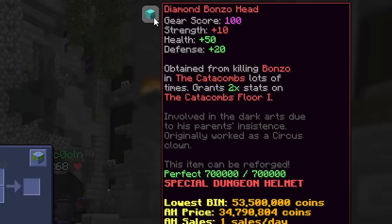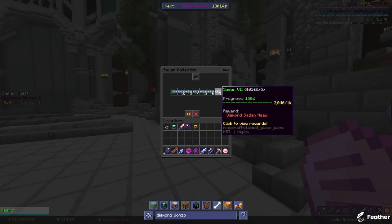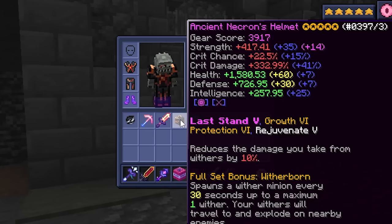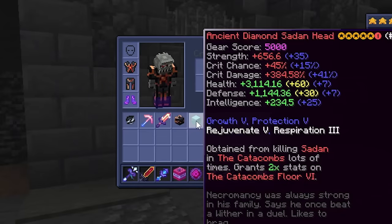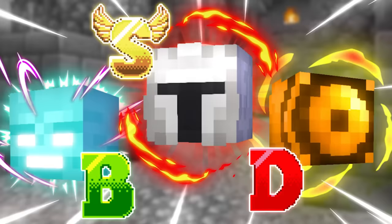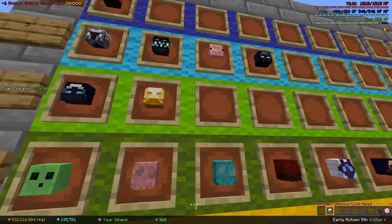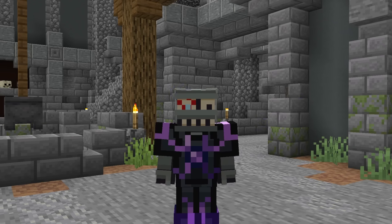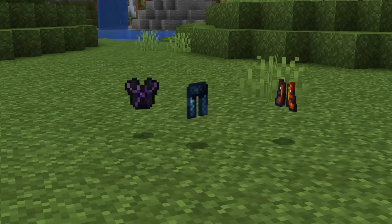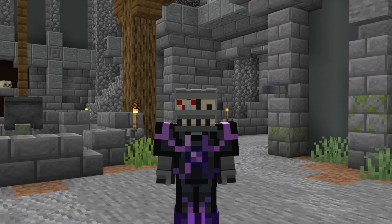Golden and diamond dungeon heads are not only amazing, but also act as a really cool reward. They're only really usable on one floor each, but the difference in stats between these and a necron helmet is crazy. But I guess you already know which tier I'm putting them in because of the thumbnail. A tier. And just like the thumbnail's a lie, the title is as well, because I'm now moving on to other armor pieces and you can't stop me.